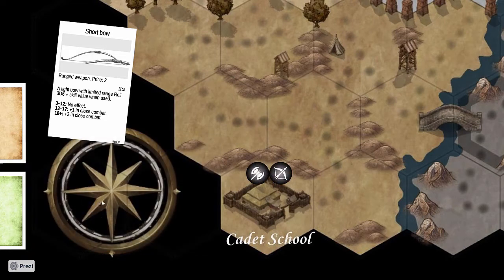At the cadet school you can train using ranged weapons, so the players have an opportunity to roll a lot of dice - not only the three they have themselves but nine dice - and see if they can get a triplet higher than their current skill value.